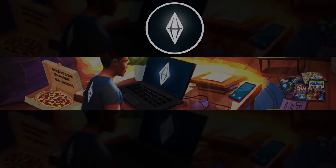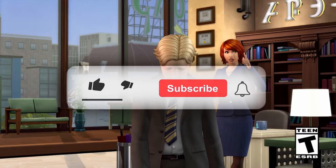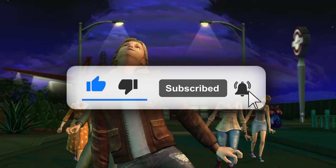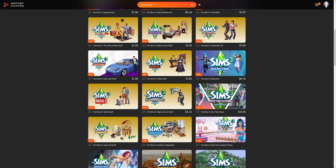What is up guys, this is your go-to voice for Sims 4 news. If you guys like news updates and discussions, please hit the sub button, and if you enjoy this video, please hit the like button. I also have an affiliate link with Instant Gaming to bring you guys cheaper Sims packs — click the link in the description. The Sims 3 is currently one dollar and all the expansions are at a discounted price.